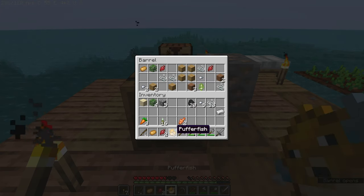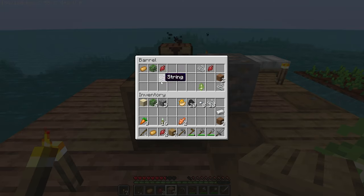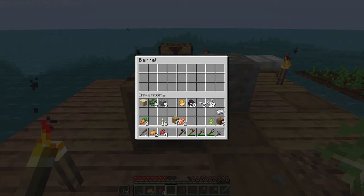Eww, pufferfish — completely useless. We almost have enough iron nuggets for another ingot. I need to get some dirt.